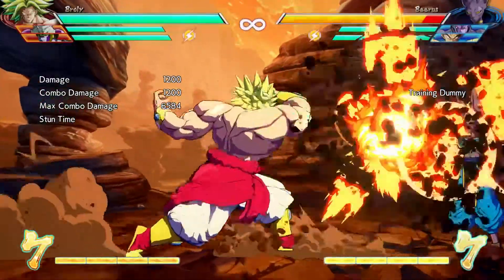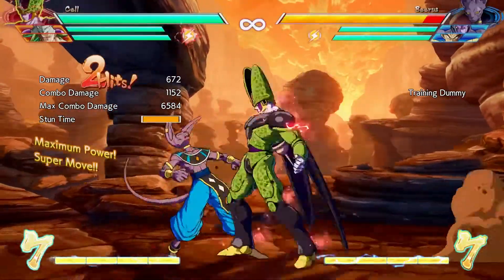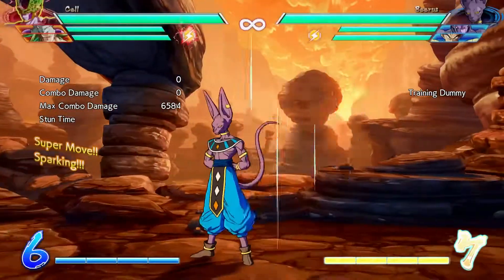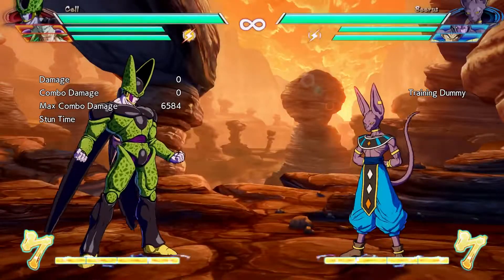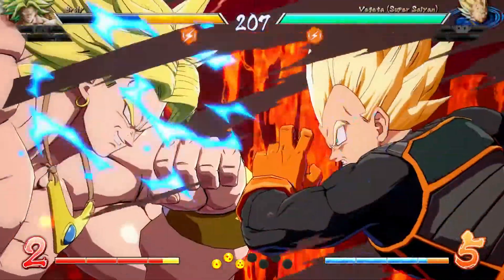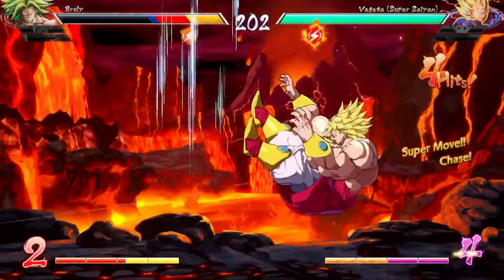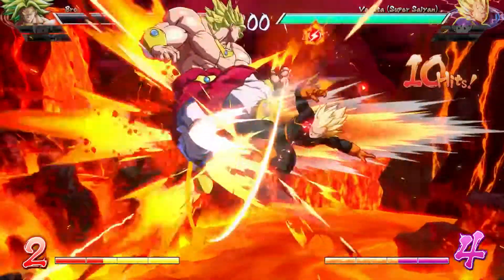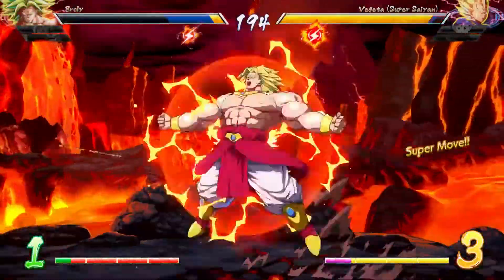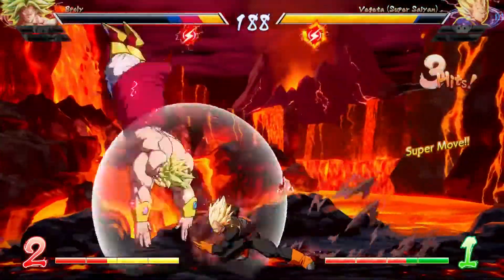There are also mechanics that the game doesn't even tell you about. For example, if you use Sparking Blast and then perform a vanish and hold the vanish button down, instead of hitting your opponent you'll cancel the hit and be able to perform a regular combo. Something like that seems very important — why doesn't the game teach you this? It could make the difference between winning or losing. Another mechanic the game doesn't mention: you can actually tag in a teammate to do an ultimate attack. The game tells you that you can tag in for a regular super, but not an ultimate. Knowledge is power, and in a fighting game you should be told everything you need to know about the characters and moves so you can properly utilize them.